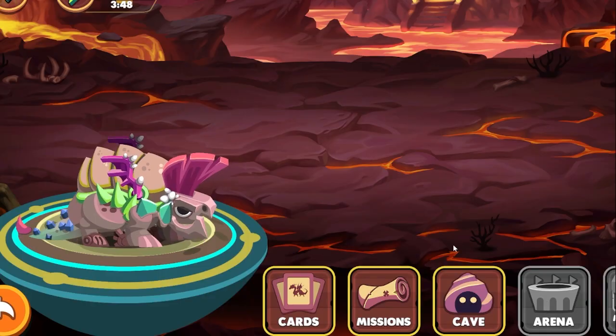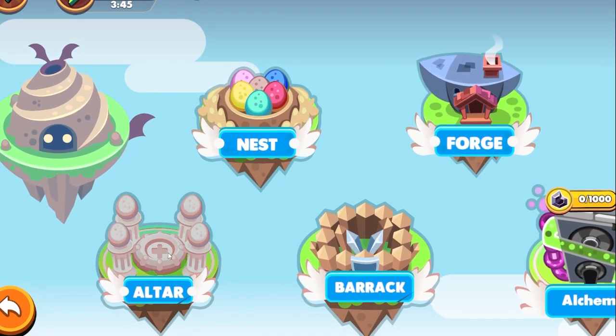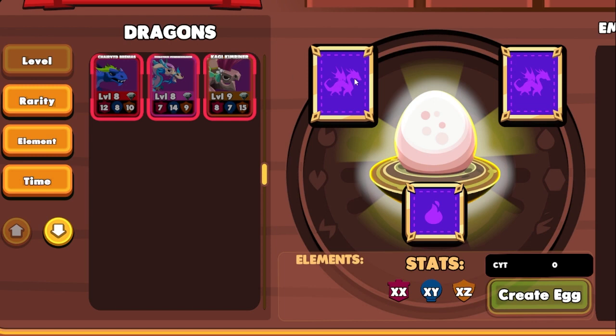You can also do some breeding — if we head into our cave at the altar, you'll be able to breed your dragons. I believe this is not currently enabled, but as I understand it, you pick two of your dragons and an element, which you can farm from the missions, and you can create an egg. Breeding will cost you CYT, which is the currency — this is already a great way to reintroduce CYT into the economy to prevent people from just constantly pulling it out.